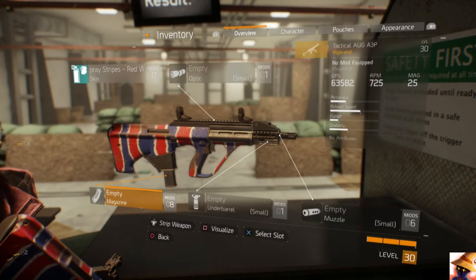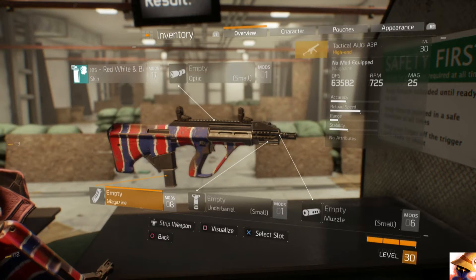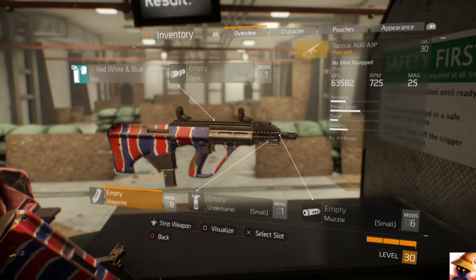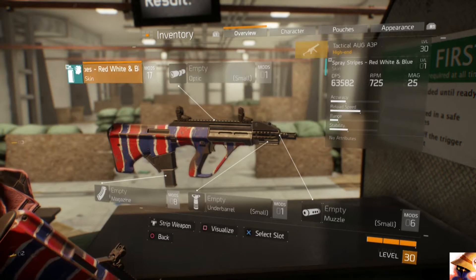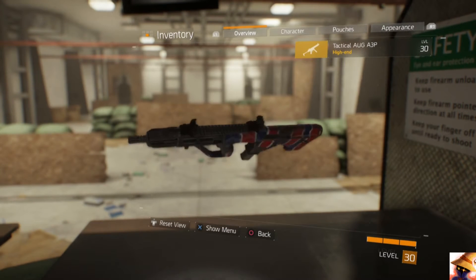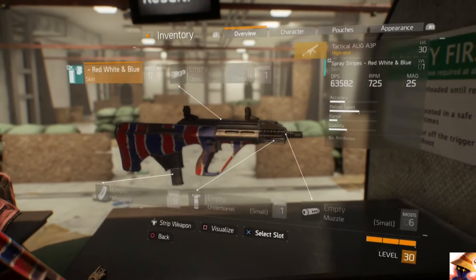Greetings, this is Demonic Wizard on Twitch, Demonic Shadow everywhere else, bringing you another weapon video. This one is on the Tactical AUG A3P submachine gun. As you can see, what you can equip on it is the muzzle, under barrel, magazine, and an optic. The skin is nothing too special visually — no gold or silver highlights.